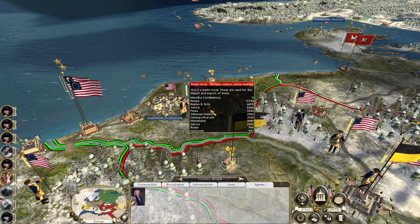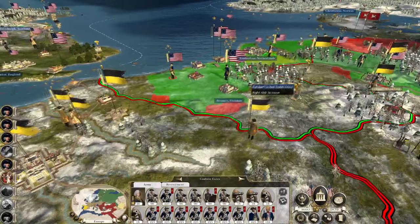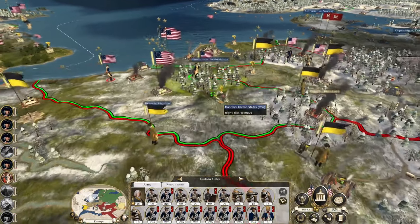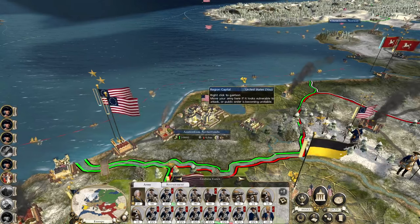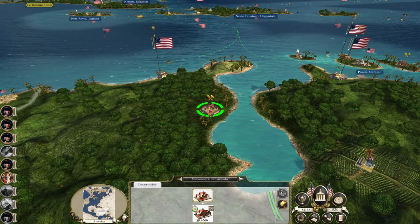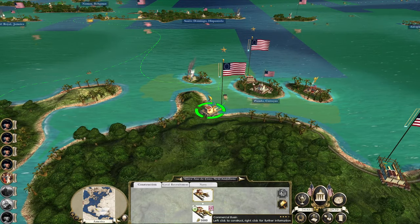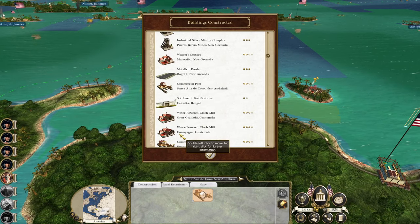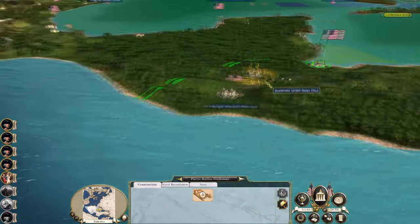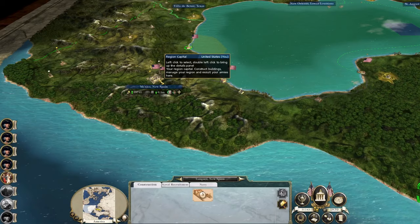Before we do anything else, let's do some building. We don't need to go on the offensive — we just need to move these troops into a position where we can actually do something. Everything's upgraded or being upgraded in Amsterdam. We need to keep the infrastructure upgrades growing to match our insatiable desire to grow our army. Lots of good port upgrades.